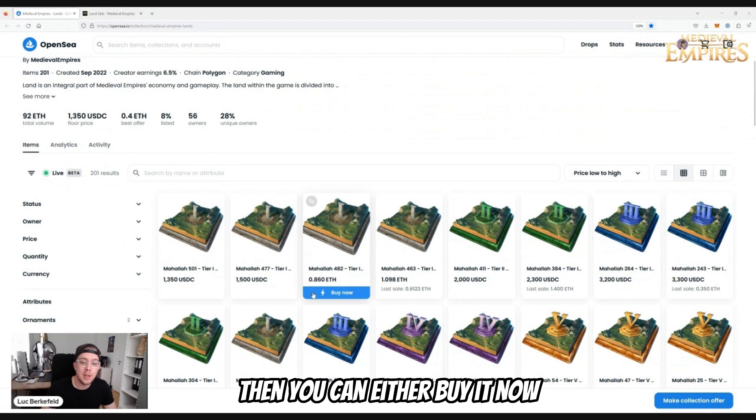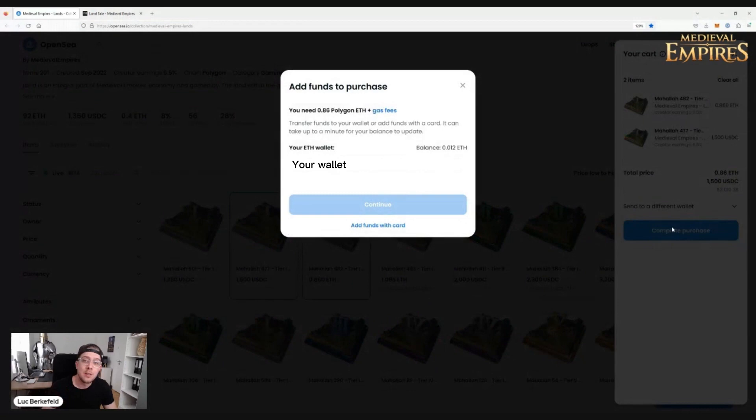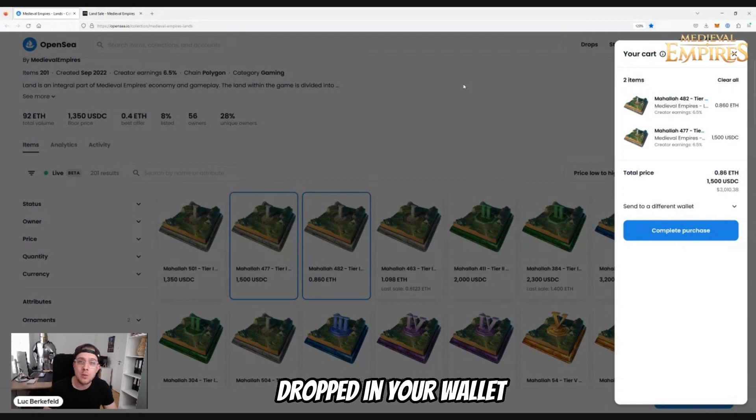Then you can either buy it now or add it to the cart — the land that you want to have. Once you have added it, you can check your cart over here and then complete the purchase. Either you do it with the ETH or USDC that you have in your wallet, or you can also buy it with a credit card by selecting 'add funds with the card.' Then it's automatically dropped into your wallet afterwards.